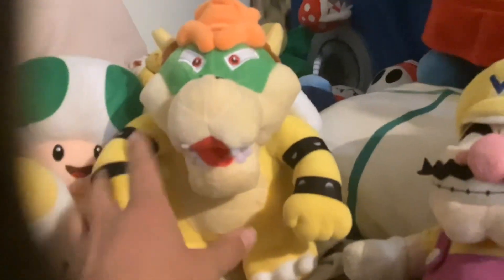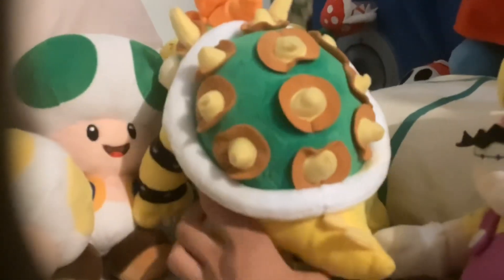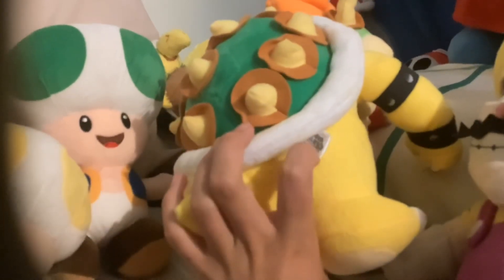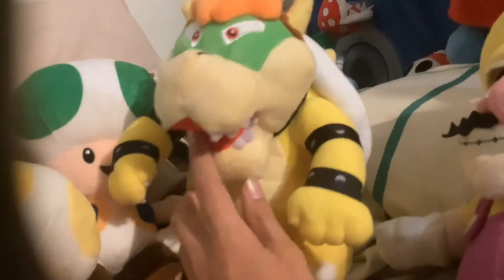Then we get to the bad guys. We have a big Shy Guy, small Shy Guy, Bob-omb, Boo, Piranha Plant, a Koopa Troopa, and a Goomba. I have another Koopa Troopa customized by my friend. This is my first Bowser plush — my friend said it looks awkward but I don't think it looks that bad. The Bowser I'd been using for my videos was a McDonald's one, so it's great to finally have a proper plushie.